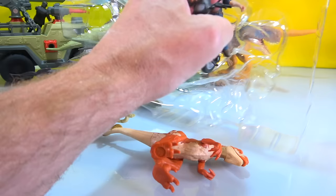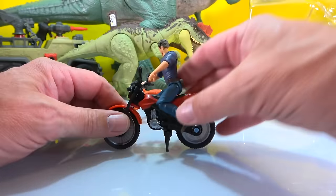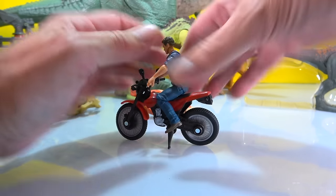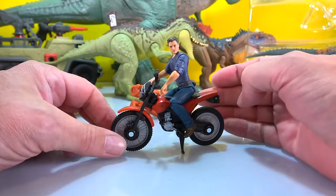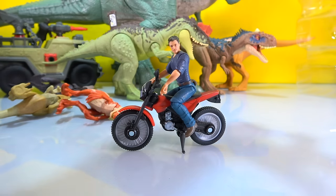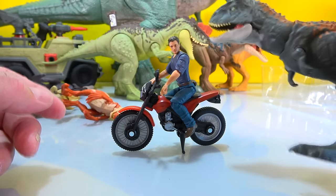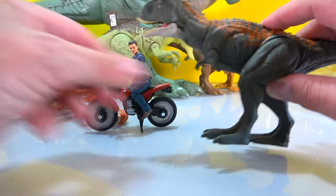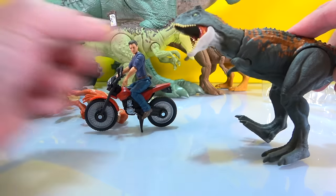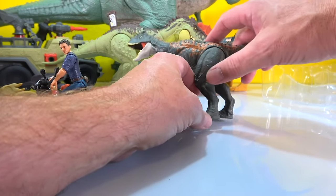These guys have actually pretty good movement to them - their necks move, pretty nice. Owen is out! The kickstand helps make him stay up, which is cool. It does look like Owen - his head turned, okay, cool. And now let's get the Carnotaurus out. Nice Carnotaurus - he's got the tiniest little arms, his legs are all one piece, but pretty cool for a little play set.